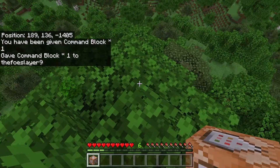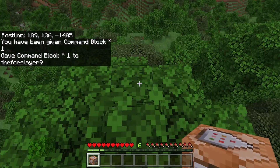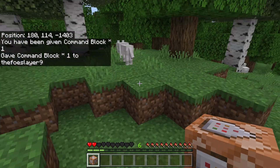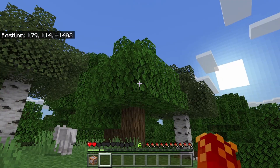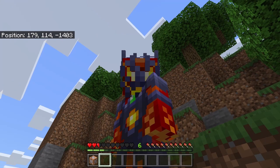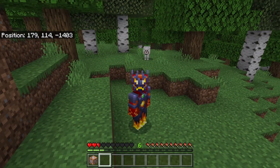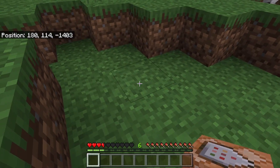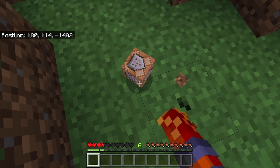For now you can just give yourself a normal command block. You cannot place it — I just completely forgot about that — but that's a nice little rule: if you are in survival, you cannot place command blocks or do anything with them except drop them.